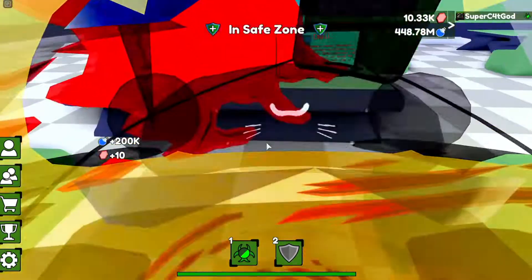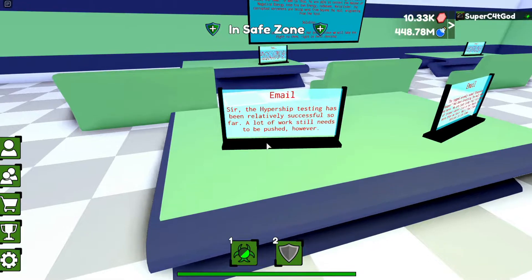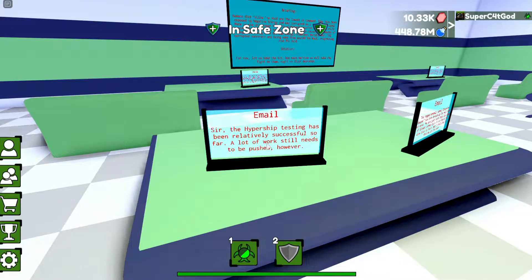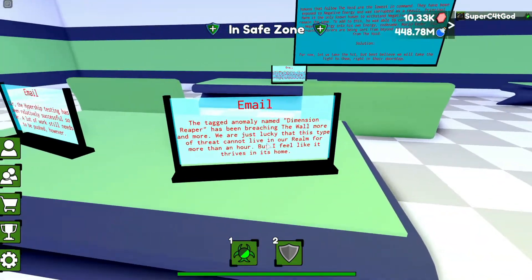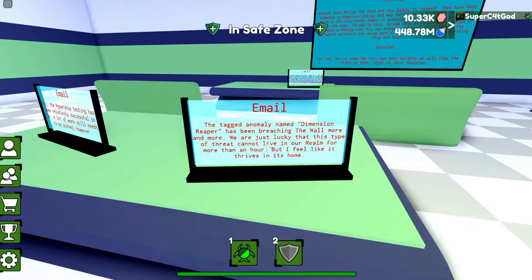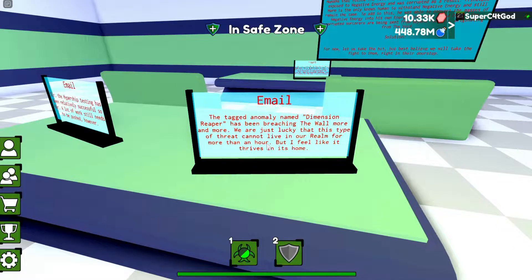We have this big TV and computer things, so we're going to read them all. First email: 'The hypership testing has been relatively successful so far, a lot of work still needs to be pushed.' I wonder if the hypership is going to be for traveling to different dimensions. Next tablet: 'The tagged anomaly named Dimension Reaper has been breaching the wall more and more. We are just lucky that this type of threat cannot live in our realm for more than an hour.'